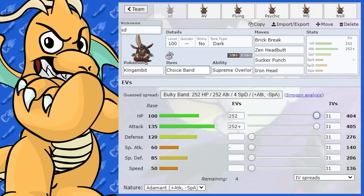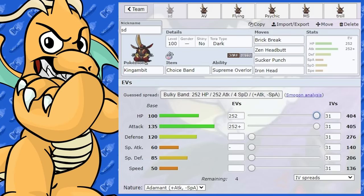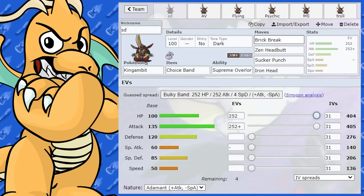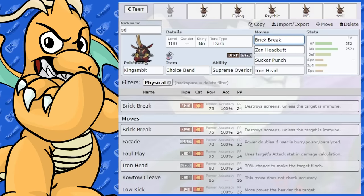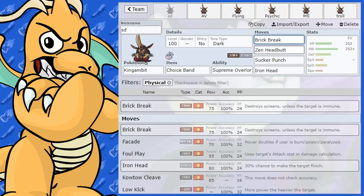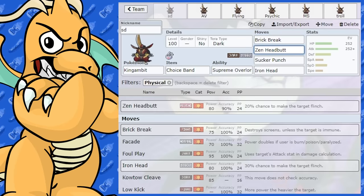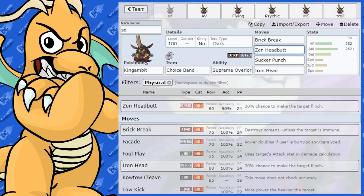I'm going to start off with the Choice Band set. There are lots of physical items you could use here. On this set we've got Brick Break, Zen Headbutt, Sucker Punch, and Iron Head. Brick Break is nice for coverage against Dark-type and Normal-type Pokemon. Zen Headbutt is good for Fighting-type Pokemon — it's super effective and also has a flinch chance.